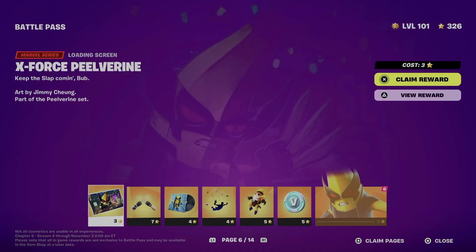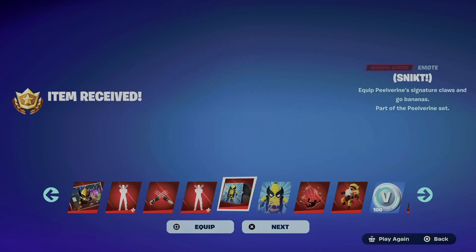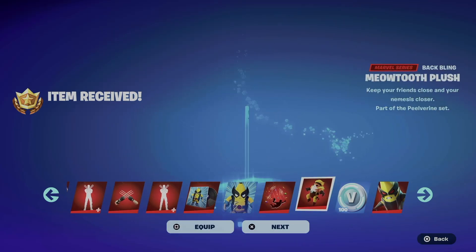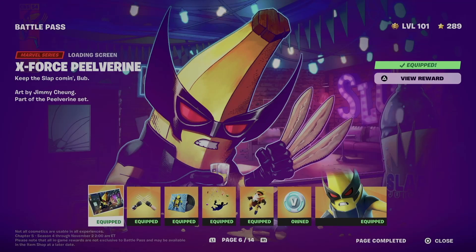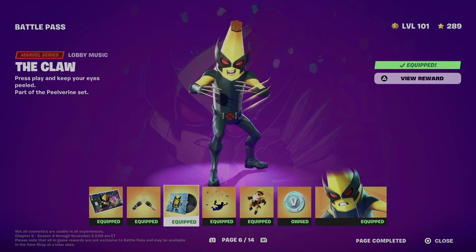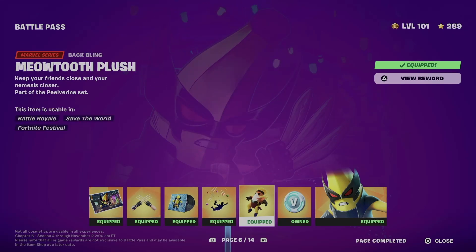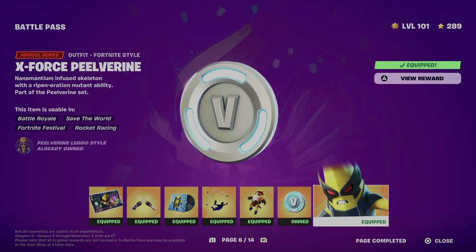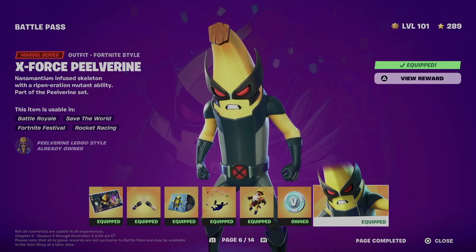Right now we can move on to page number six. On page number six we're gonna take a look at everything here, so let's just claim everything all at once just like we always do — equipped, next, equipped, next — and equipped. So right now, what did we get? We got this awesome loading screen, let's not forget about the emote, we also got this lobby music, and we got this contrail as well.